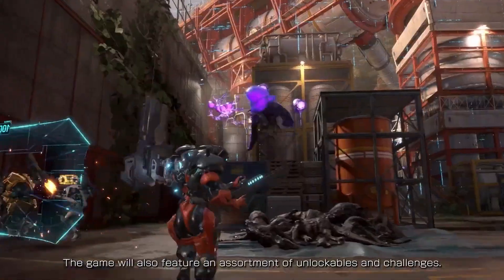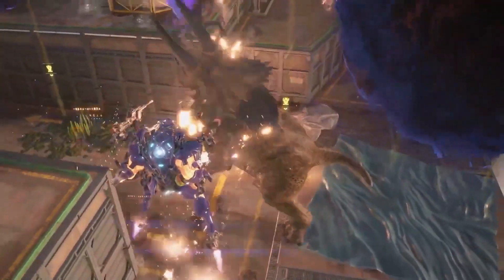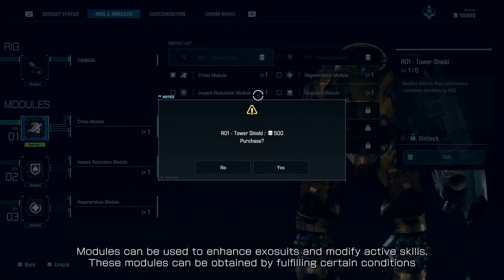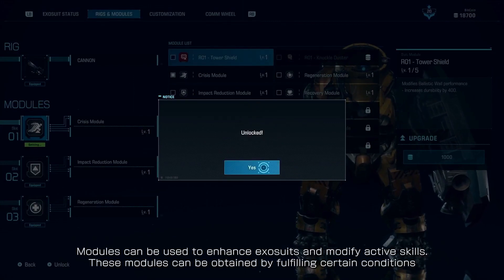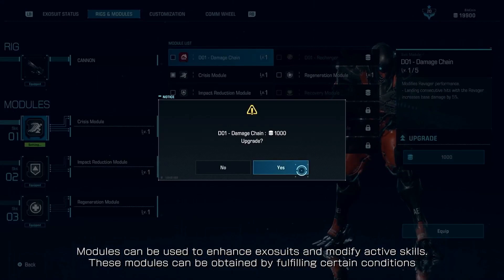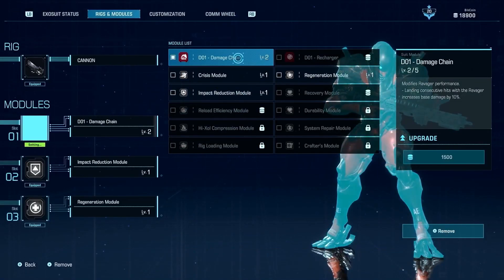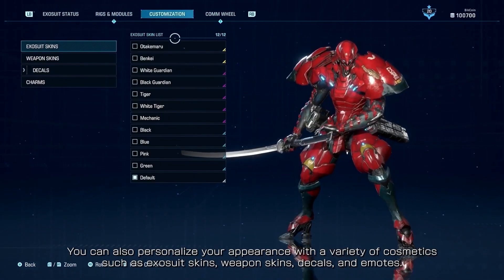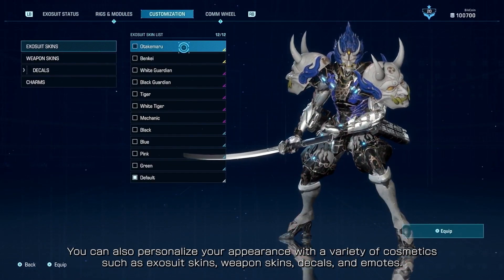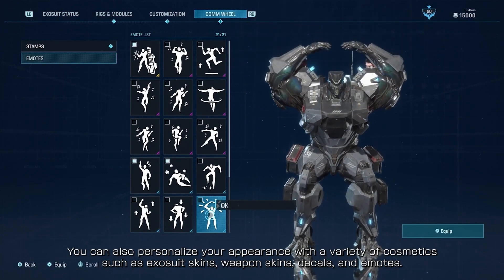The game will also feature an assortment of unlockables and challenges. Modules can be used to enhance ExoSuits and modify active skills, and can be obtained by fulfilling certain conditions while you play. You can also personalize your appearance with a variety of cosmetics, such as ExoSuit skins, weapon skins, decals, and emotes.